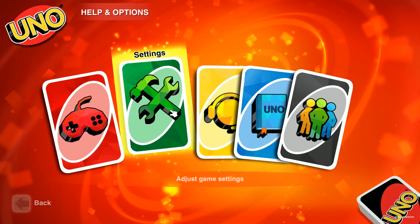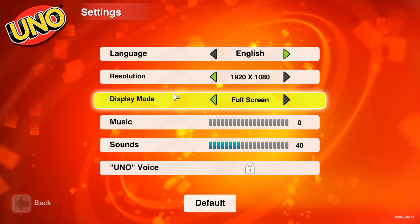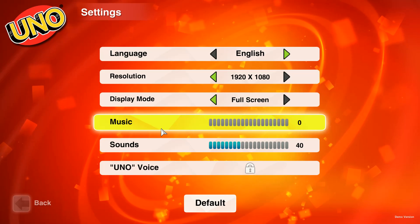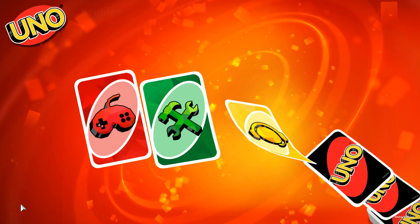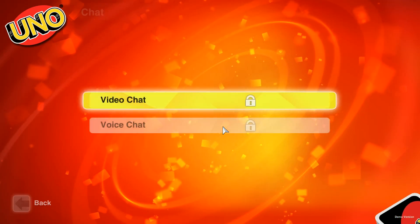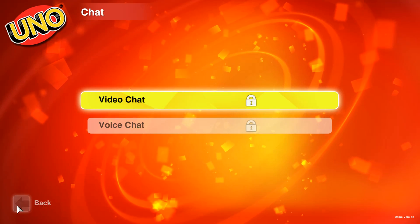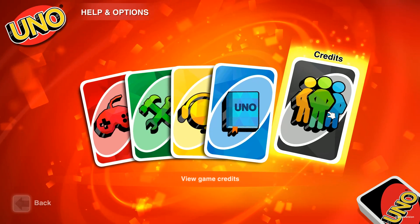There's a controller option here. Under settings you've got things like language, screen resolution, full-screen, music, and sounds. I've got the music off for the sake of the commentary and to prevent copyright issues. There's also this UNO voice which is locked at the moment. There is chat here, and this is a multiplayer game from what I understand. Video chat and voice chat are locked for the moment — again, this is a demo so it's not going to contain everything. There's also tutorials and credits.